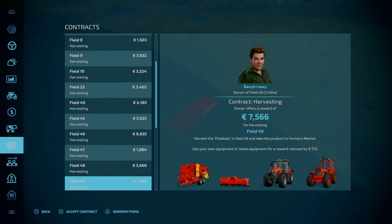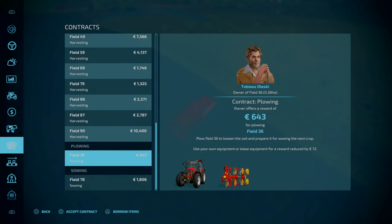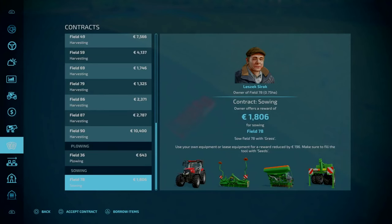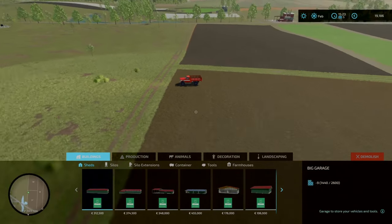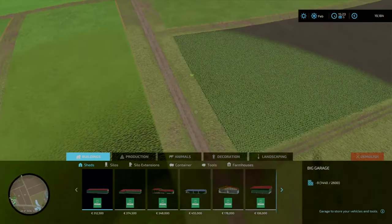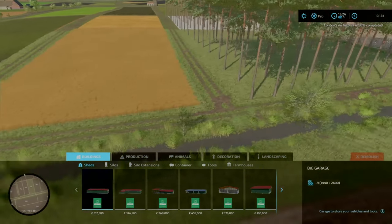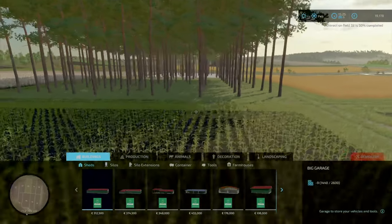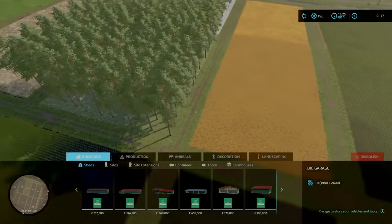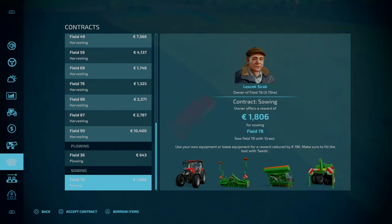There are other contracts we can do, but root crops are going to be a while. We can plow field 36 south. Field 78 - is that the forest area up there? Going up: 76, 77, 78 - yeah, that is a forest. We are going to do absolutely nothing on that one - maybe just cut some trees down and get some money from that.